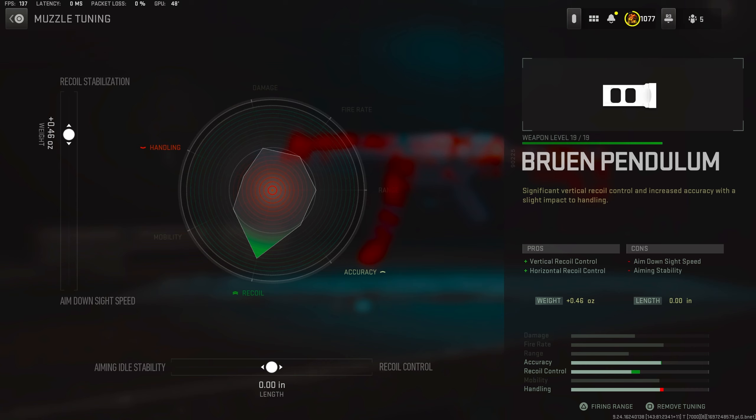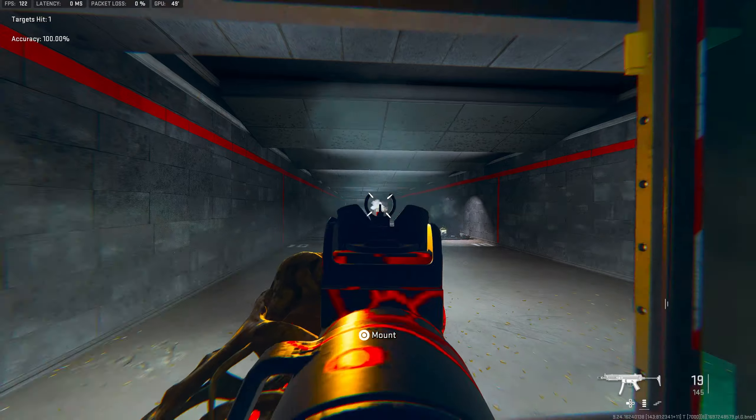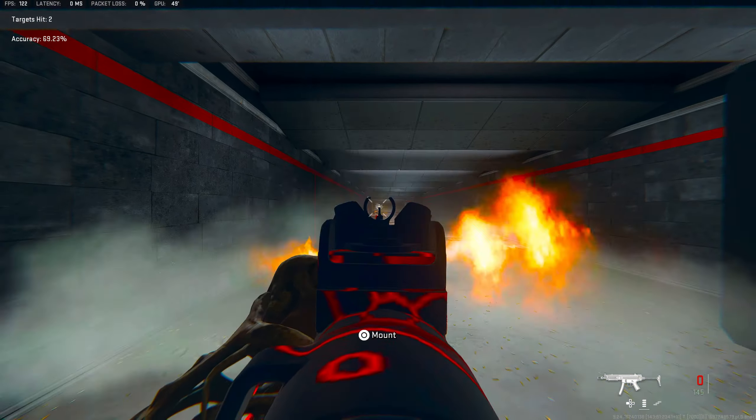For the tuning on the Bruin, I was rocking the left side at plus 0.46, tuned towards recoil stabilization. Then for the bottom, I was rocking it at 0.00 because we don't want to lose aiming out of stability or recoil control, so we just want to leave it at neutral. Here's the Lachman Sub with the Bruin Pendulum at close range, medium range, and finally at long range.